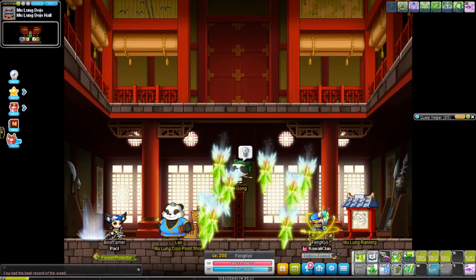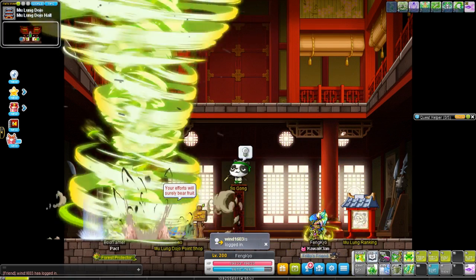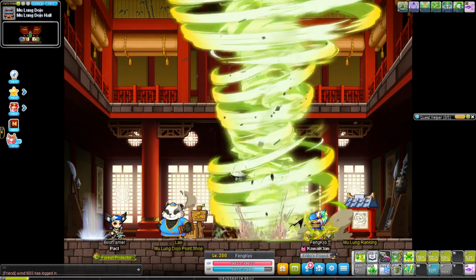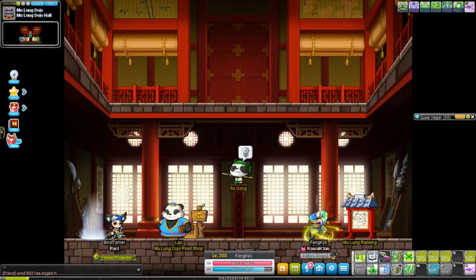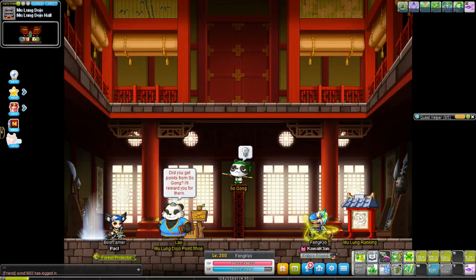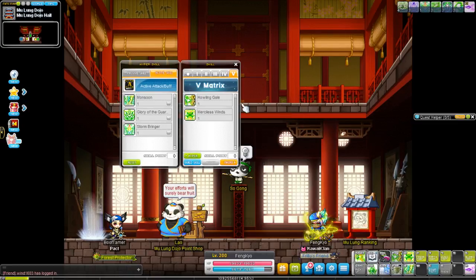That is the fifth job skills for Wind Archer. They're both wonderful skills on very short cooldowns — Merciless Winds is only 10 seconds, and Howling Gale is 20 seconds for the small tornado or 40 seconds for the big tornado. Howling Gale is the first skill you get when you become fifth job. Thank you for watching, and thanks for all the support!